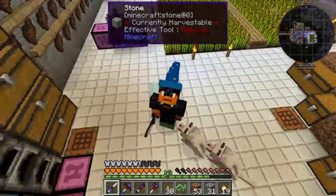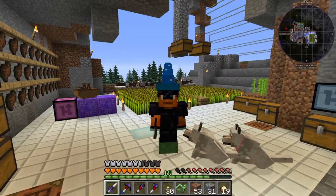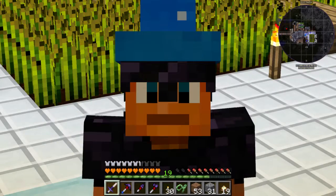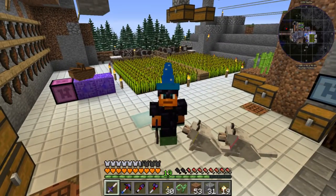Hey everybody, this is Nova and welcome back to another episode of FoolCraft. It is episode number 6, and today I thought I'd wear a wizard cap, because today we're gonna be making some magic. Okay not really, but I just thought it looked really awesome, so let's get into it.